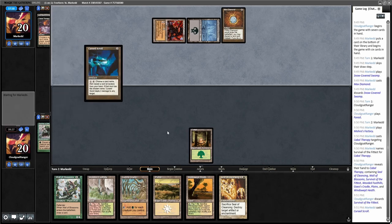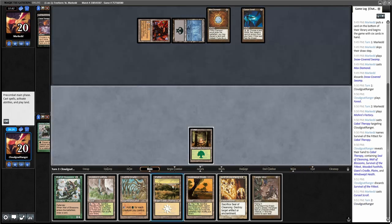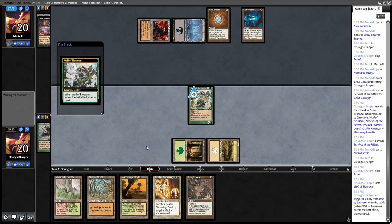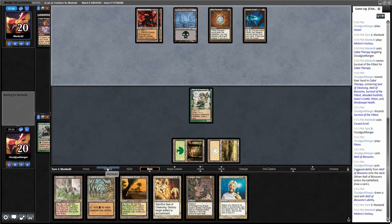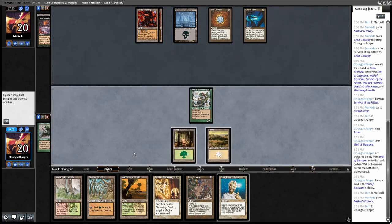I have the choice of whether I want to play Seal of Cleansing or run out a Wall of Blossoms. I think I'm just going to play the Wall of Blossoms. He's got one card in hand. Tangle Wire is an option too — next turn I could play it. I also have an Inline Tutor as a nice draw; I can get another Survival. I think I'll do this during my upkeep.